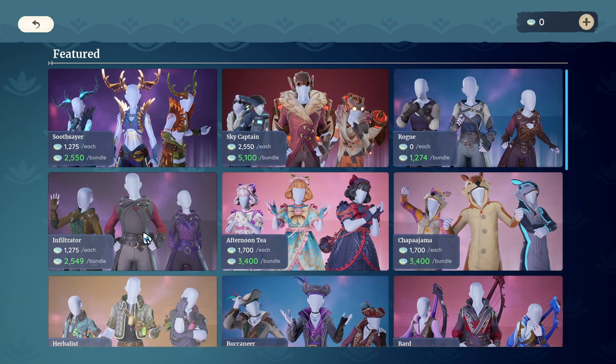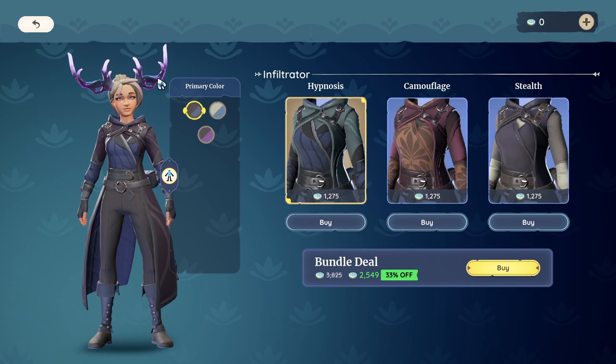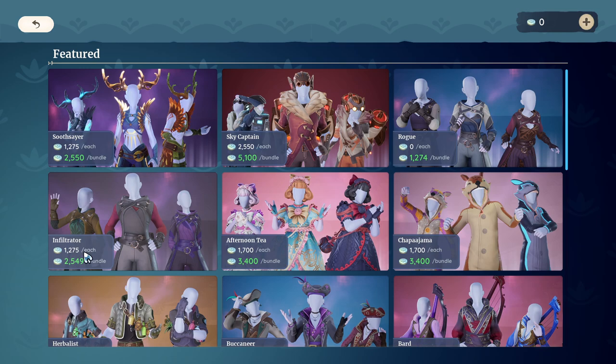We're going to use the infiltrator set as an example because I have one that's very similar — the rogue set. They're almost identical sets but do have different patterning and slightly different cuts and flares. The rogue set is a little more of a fitted outfit, whereas the infiltrator set is more of a straight cut. As you look at the price on that main page, you'll see 1275 each for your paleo coin purchase price, and then a bundle price of 2549.